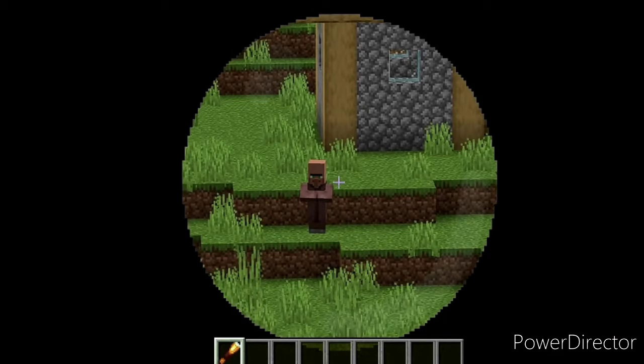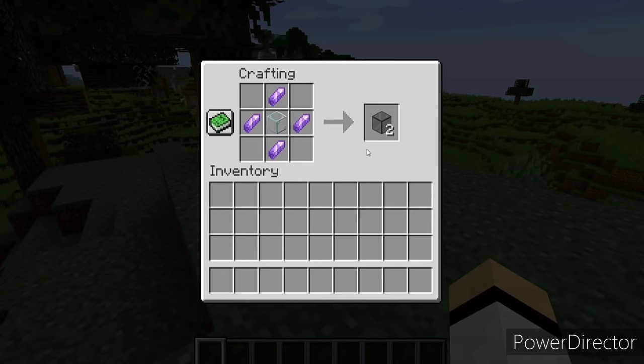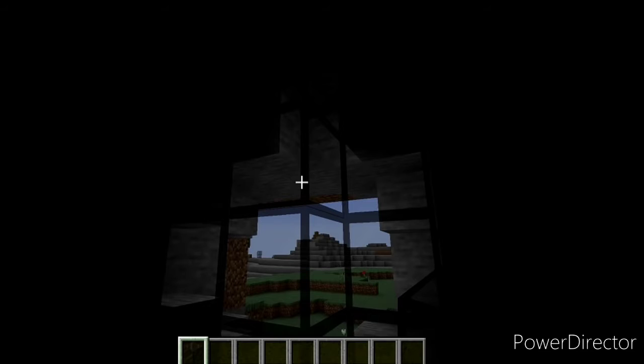Another thing is tinted glass. You can craft it with an amethyst shard — four amethyst shards and one glass — to get two tinted glass. Tinted glass is visible but when you place it, maybe in a cave, the light doesn't go through.